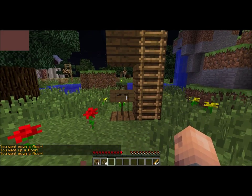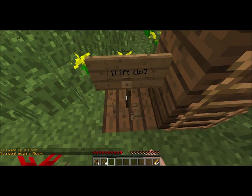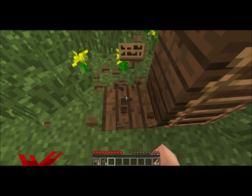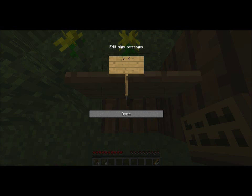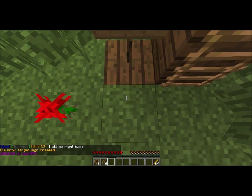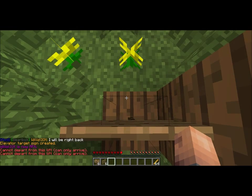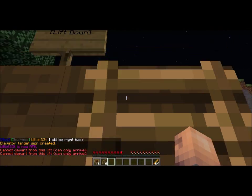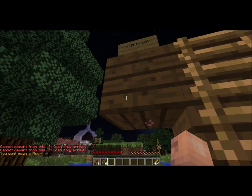If you want to make it one way, you just don't put a direction on it, so you just put lift in square brackets, like so — on the second line, like that. If you look, you cannot depart from this lift, it can only arrive. So you can only go down. If you go up here and hit that — and it's a right-click, by the way, that you use to activate the signs. Some of the signs here can also be activated with redstone.